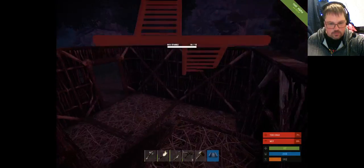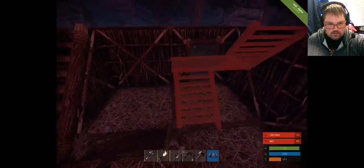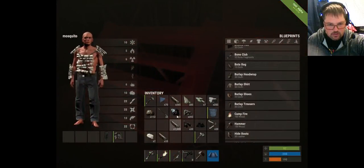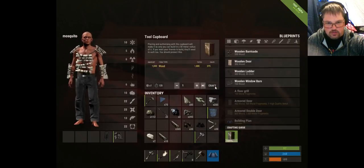An airplane just flew over and a crate dropped down — if you get to that crate first it has really advanced weaponry and stuff, but we're not going to do that right now. When you start building stuff in this game, anybody can come and build stuff on your house, so we're going to make a tool cabinet — it costs a thousand wood.